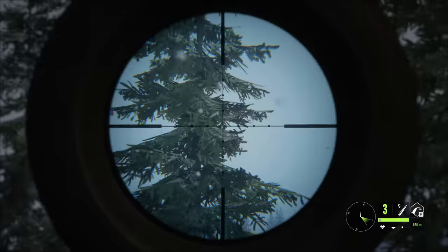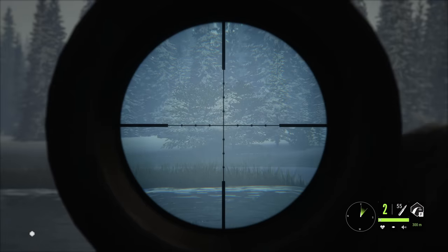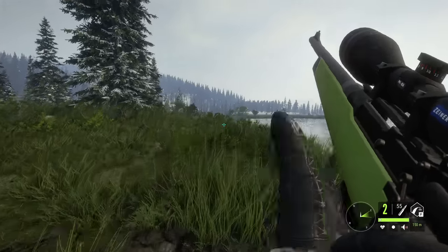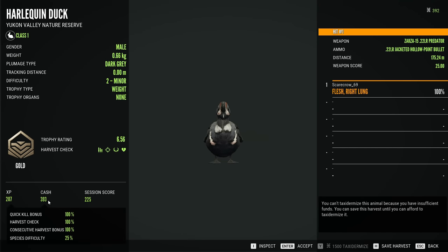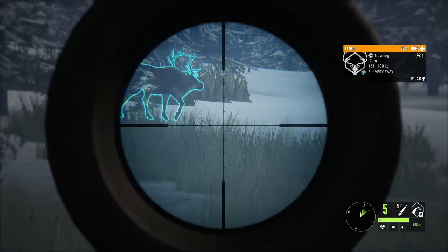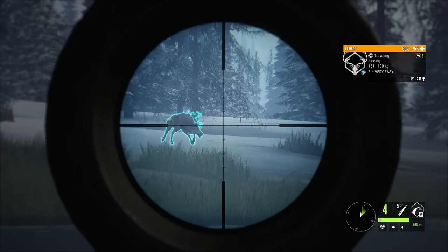There's a level four caribou — let's try to hit it on the run if we can. One more shot for good measure, and that should give us enough money to purchase some ammo for the 300 Magnum. There is the little Harlequin duck — 6.56 on the score and 393 cash. We also have another caribou walking kind of in the direction we're going, so let's get that down as well. That should be a good vital hit.